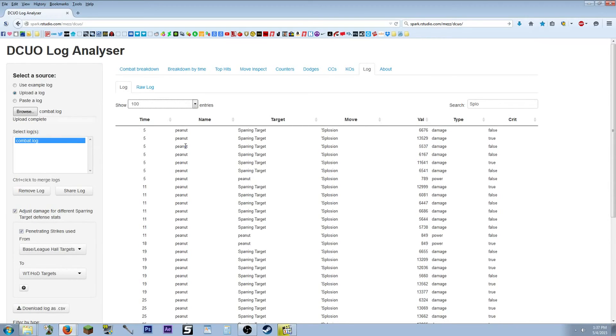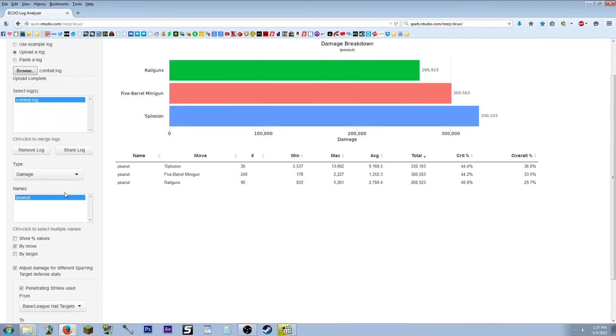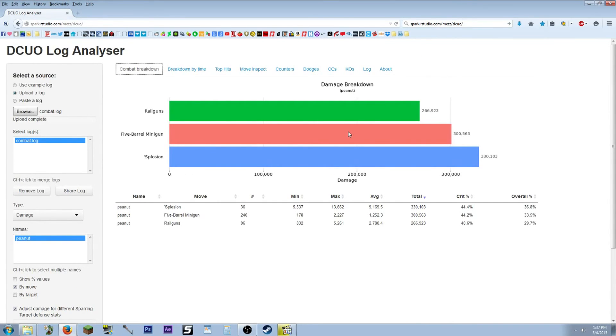What I do when I jump on the test server or live is run a lot of the powers in my power tree and try to find which ones are doing the most amount of damage and which are doing the least. The least effective ones I'll start cutting from the rotation, trying to maximize it down to three or four powers. It all depends on range — mid-range, melee, far range — and whether you have single targets or multiple targets in front of or behind you.